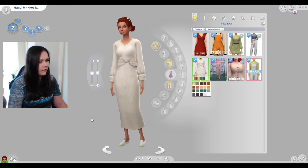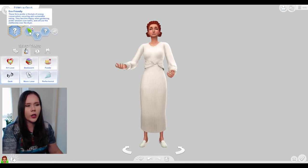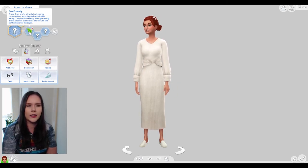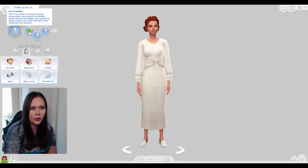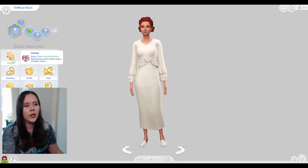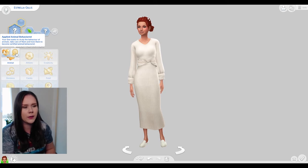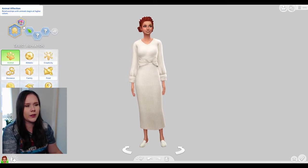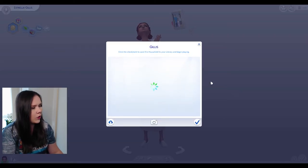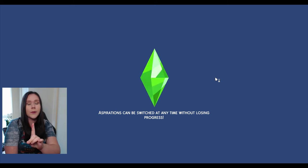I'm just gonna throw our sim into this outfit — very white, but I'm here for it. This is the eco-friendly trait: these sims prefer a lifestyle of energy conservation, recycling, and sustainable eating. They become happy when gardening, prefer showers over baths, and will use the clothesline over the dryer. I also grabbed a custom content aspiration called the Applied Animal Behaviorist — your sim wants to study animal behavior, take care of them, and train them to become certified animal behaviorists. You get the animal affection bonus.